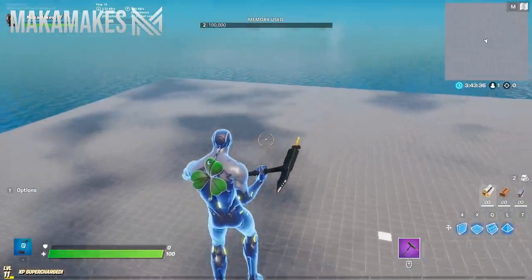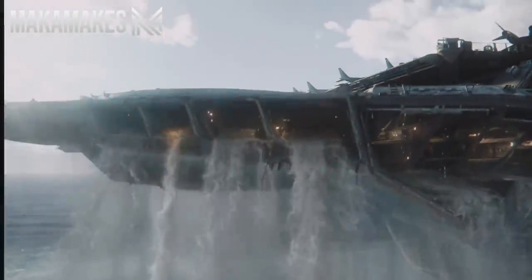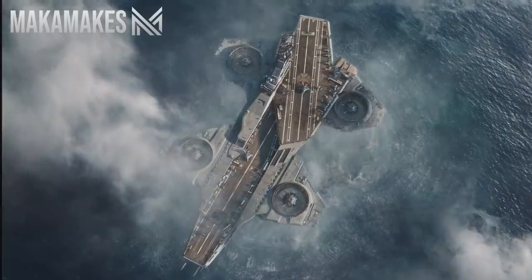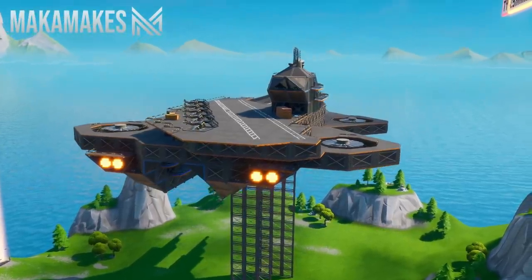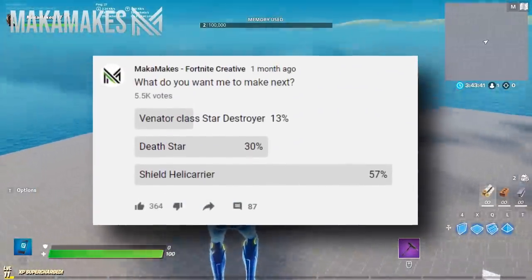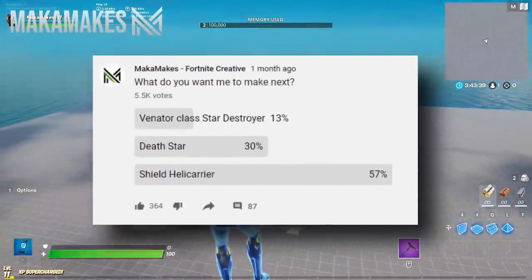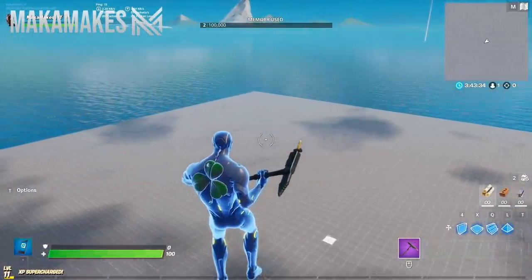Hey guys, welcome back to another video. Today's build, as I'm sure you've guessed from the thumbnail, is going to be all about the aircraft carrier in the first Avengers movie, also known as the SHIELD helicarrier. I've built this aircraft carrier before about a year ago, but I felt like it was in serious need of a remake. I let you guys vote on what map I should revisit, and you chose the helicarrier over the Death Star and the Venator, but that does not mean I won't revisit those projects later in the year.